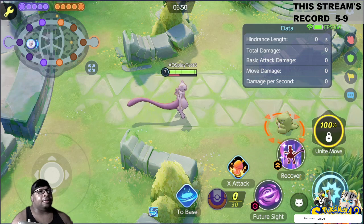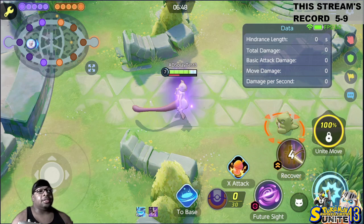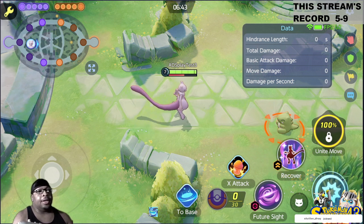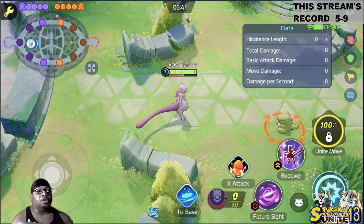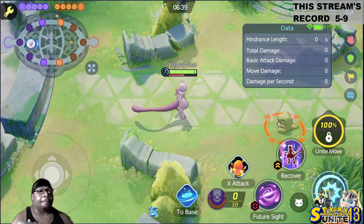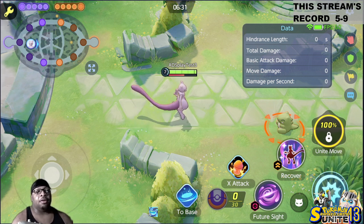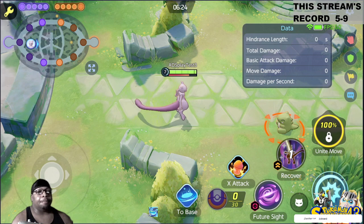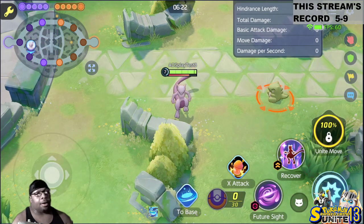So you activate Recover — here's the interesting thing. If I just use Recover, his Mega Gauge goes up a little bit. Mewtwo X doesn't have that. So he can just walk around and fill up his Mega Gauge just by hitting Recover. He doesn't even have to be in a fight. It just goes up by a little bit — I can just activate it and it just goes up.